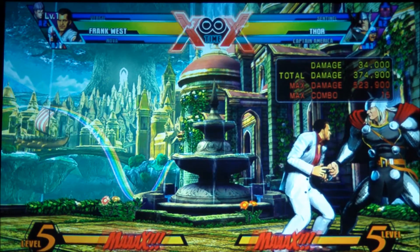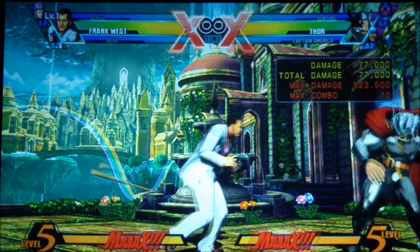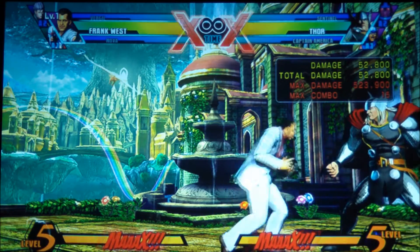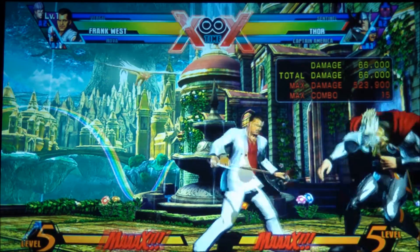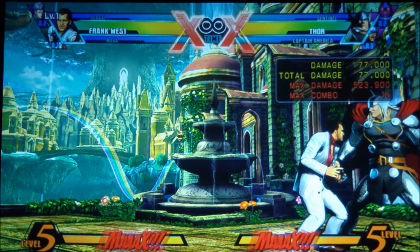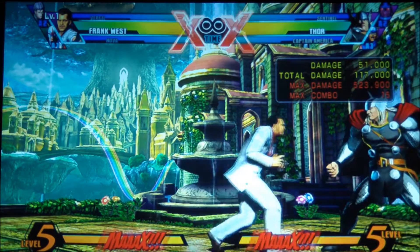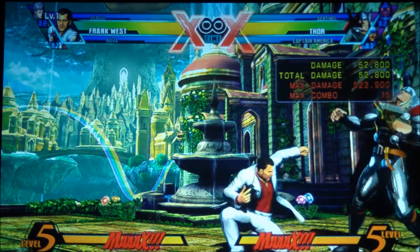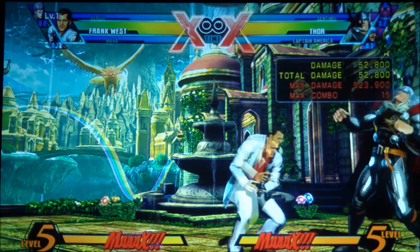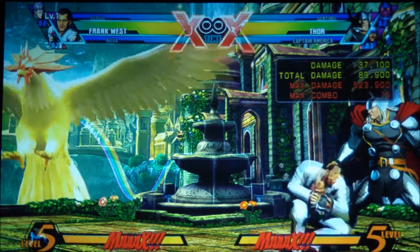Keep in mind with Frank West — with his lows, his mediums, and his hards — you can switch it up. You can go light, do standing medium, low medium, then go to standing medium to low medium, and standing hard to low hard. You can mix those right up. They come out quick — standing light to crouching light — it just works that much more effectively.